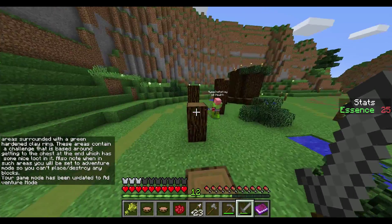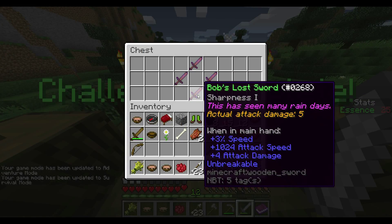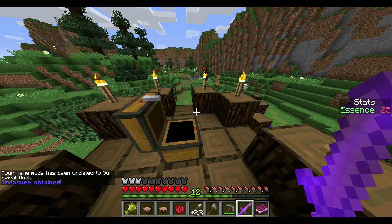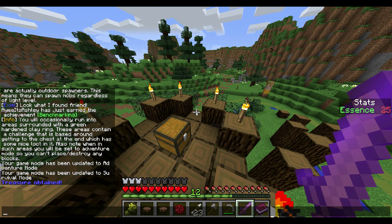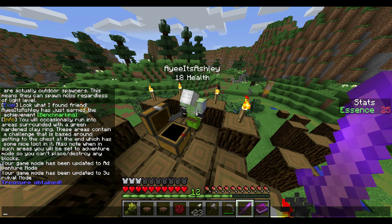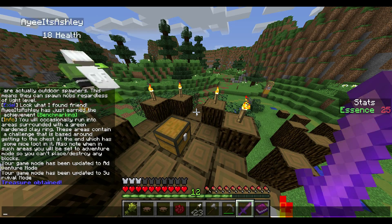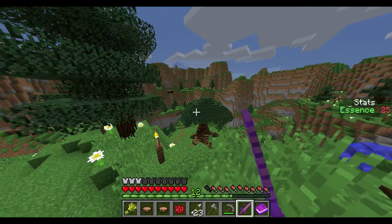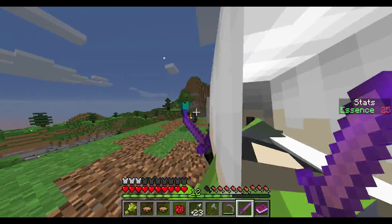Delightful info box. Parkour challenge! Okay, I'm the best at parkour. Sharpness one sword — this gives you speed too if you get this sword. You occasionally run into areas surrounded by a green hardened clay ring — these areas contain a challenge based around getting to the chest at the end, which has some nice loot. Also note, when in these areas you will be set to adventure mode, so you can't place or destroy any blocks. Oh, you probably did that — didn't you destroy and place blocks? Oh probably, because I found the treasure! Whenever you find a treasure, it pops up in chat: 'treasure obtained.'